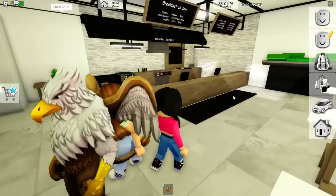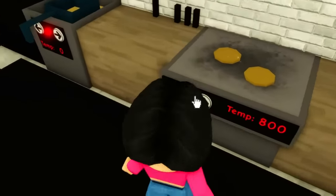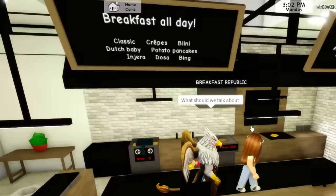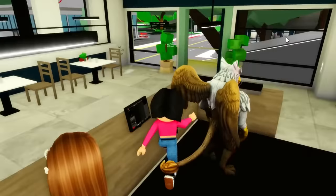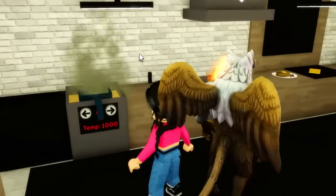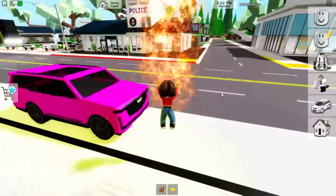Now let's check out the breakfast shop — it's a new restaurant with waffles and pancakes. We can cook in here too. There are all different kinds of food. I turned the heat up to 1000 and now I'm on fire — turn it off! Okay, let's get out of here.